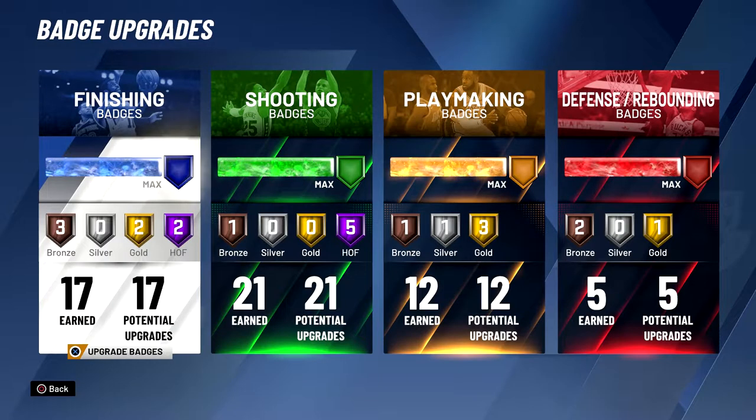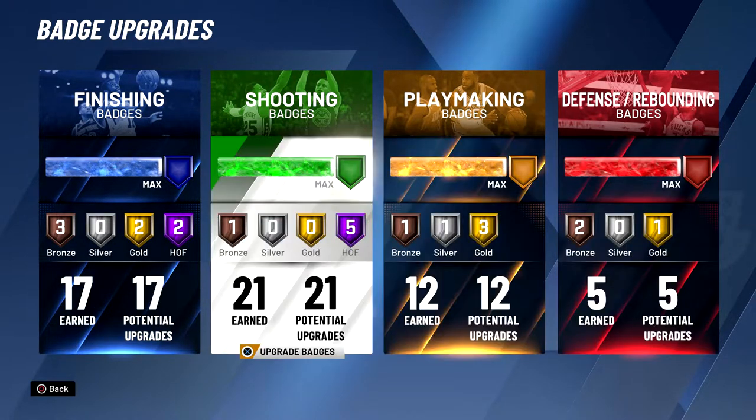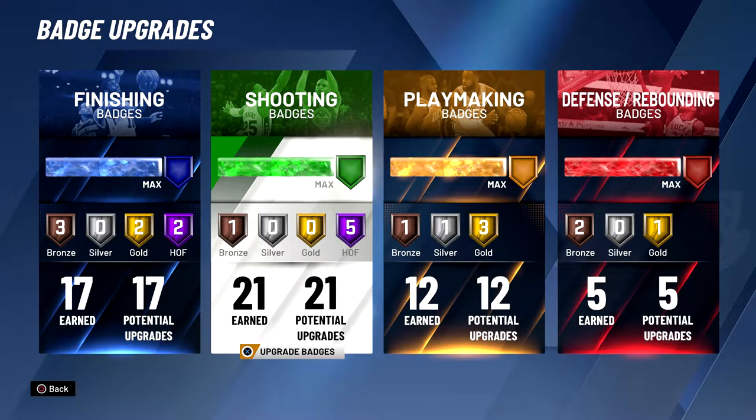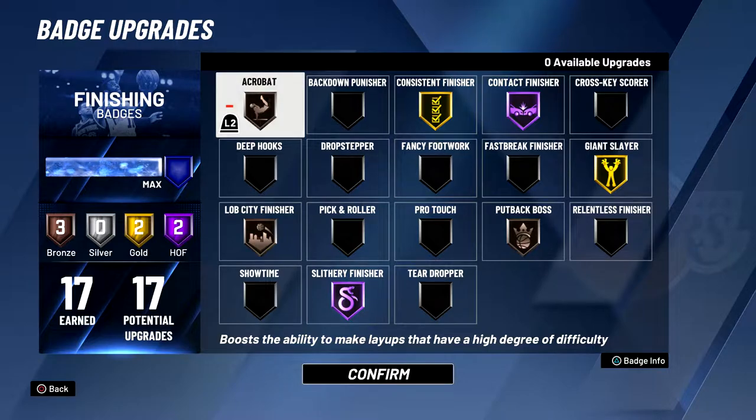Going into the badges, I lowered the finishing and playmaking badges just so I can make my defensive badges a little bit higher, and I have the same number of shooting badges as my other offensive threat build. When it comes to finishing badges, contact finisher and slithery finisher are for sure the best ones. Putback boss I have on bronze because if you don't have it, you can't even get putback dunk animations — so that's more for mixtapes and fun. Same thing with lob city finisher: not the best badge, but I have it just in case somebody throws me a lob. That's like a free two points.